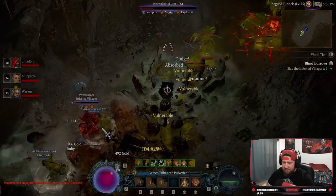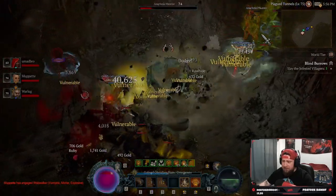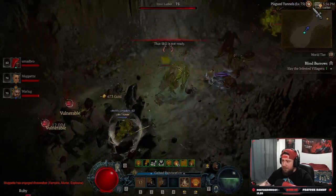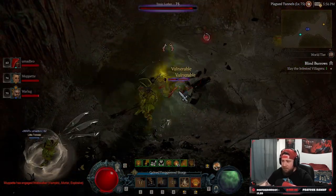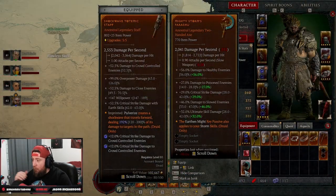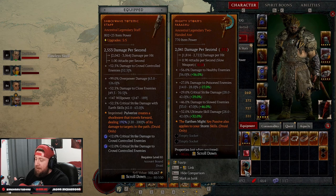So when you're making your build and looking at your stat priorities, a lot of these things come into play. There are a lot of different ways to hit different damage buckets. Let's take a look at these two items here — comparing weapons. We're looking at a legendary two-handed axe and my ancestral staff that I have equipped.